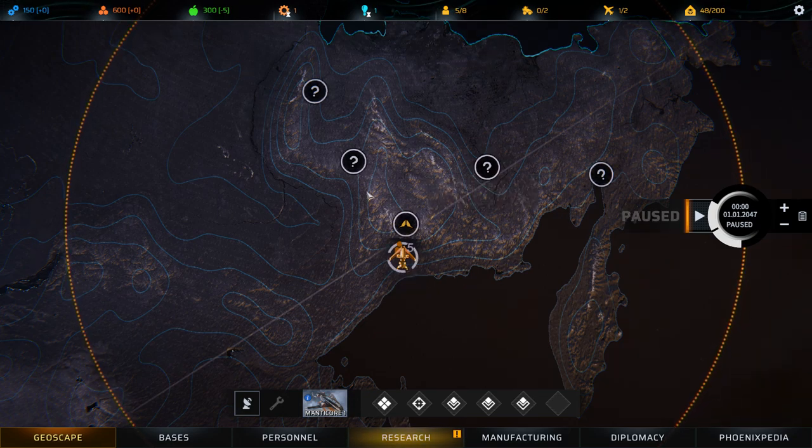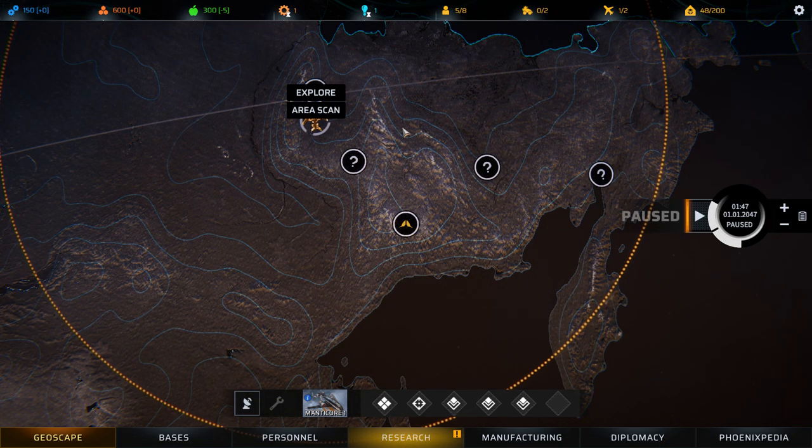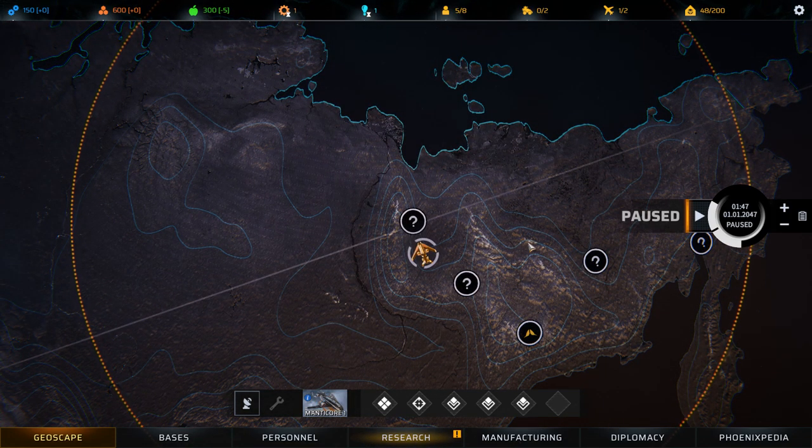You can move between points of interest by left clicking the transport you want to move and then right clicking on the point of interest you wish to explore. Time in the game is paused by default. By engaging a move order, the game will automatically unpause time and the transport will start its journey.